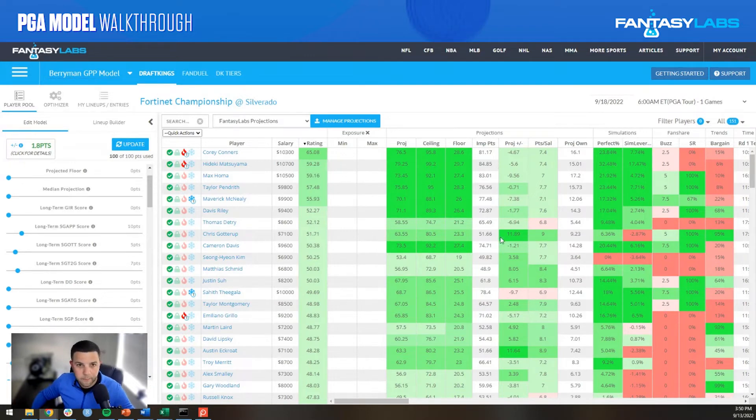The second guy showing up well in the model is Hideki Matsuyama at $10,700. I appear to be a little higher on Hideki than others I've seen this week — it tends to be polarized. I understand the injury concerns with the neck injury over the last month or two, but when I think of elite players tee-to-green, especially in a field that's a little weaker like this one, Hideki really stands out to me as a great play at the top end of the price range. He is my highest projected golfer.